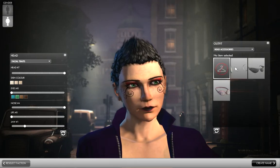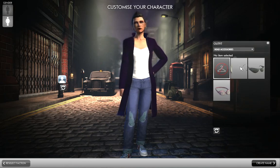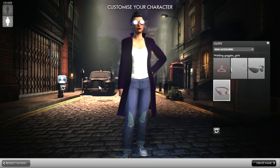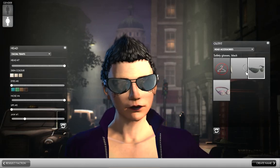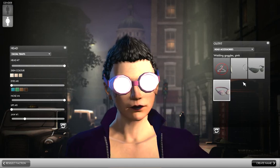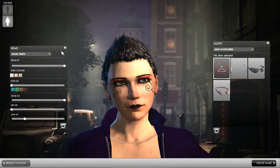Now we can go on to outfits. Let's close out this. We have hoop earrings, head accessory, sunglasses, and pink goggles. I bet everybody picked these — these are the best options. But let's just get rid of those, it's kind of distracting.